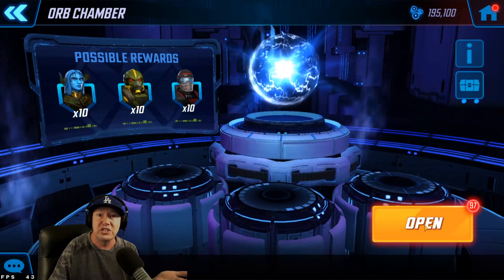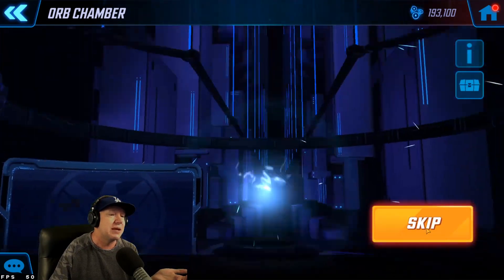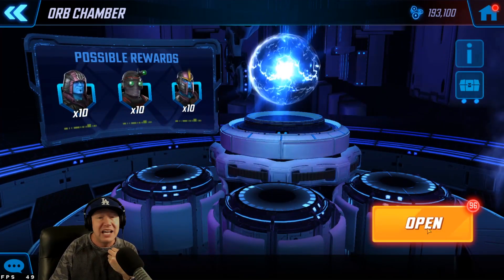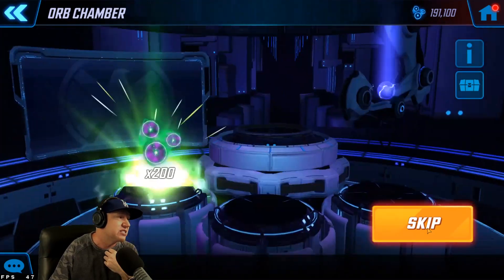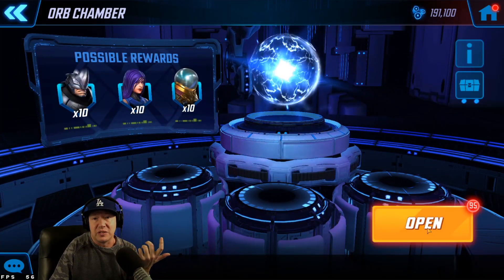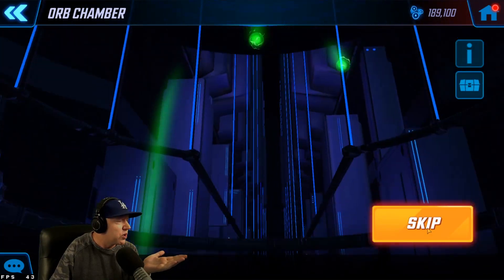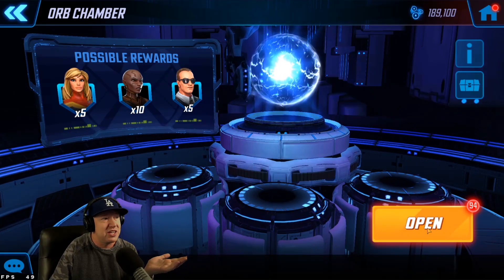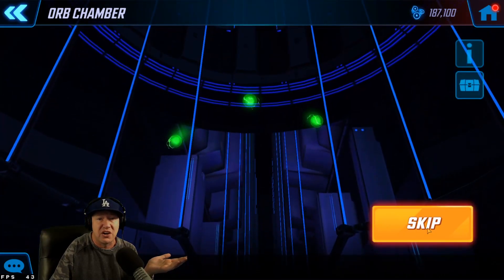There are only two characters I really need in this game. Based on where my roster is at today that would actually help me inside of the arena: Colossus or Mr. Sinister. And those guys are just not available. So far, we've been opening, and this is going to take a long time. Everything I've opened has gone into Ultimus.